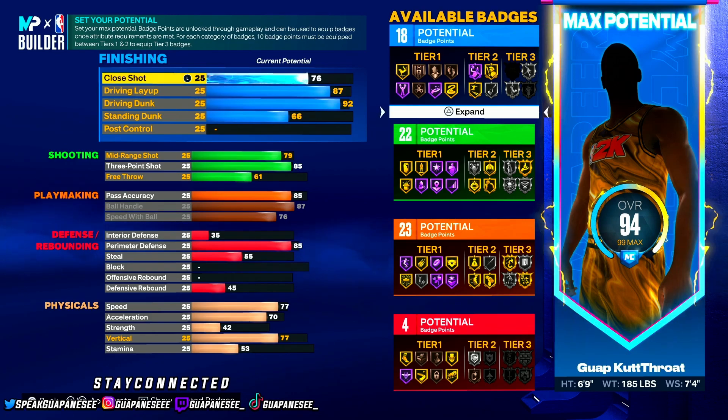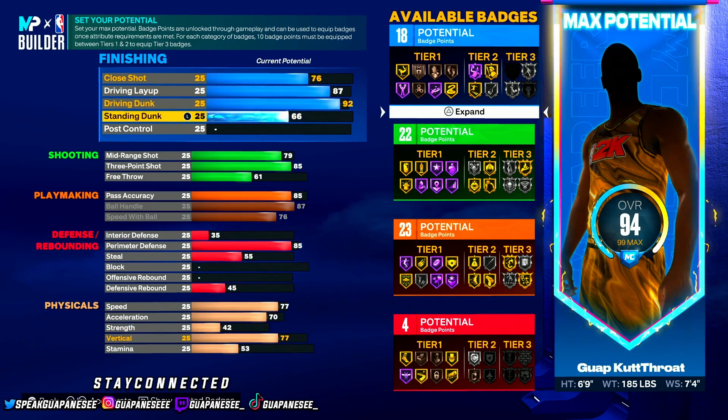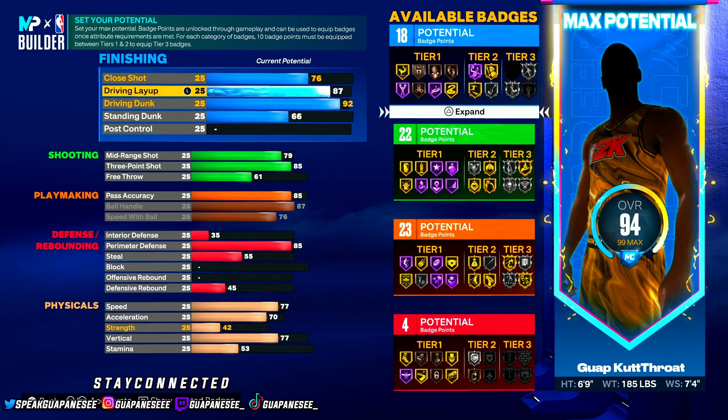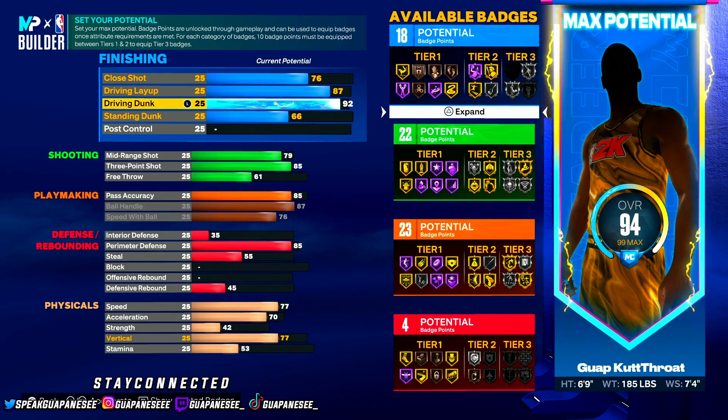For finishing: 76 close shot, 87 driving layup, 92 driving dunk, 66 standing dunk. You get 18 finishing badges — those 18 finishing badges are gonna make you go crazy. You've got Limitless Takeoff on Tier 2 and Slithery on Tier 1. With this build you really got it.